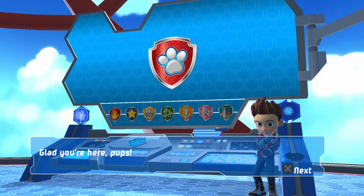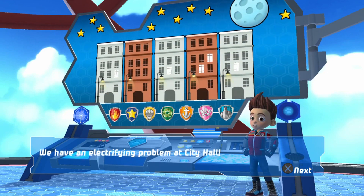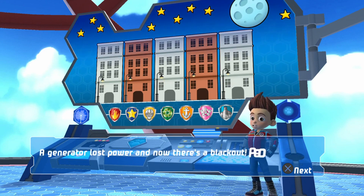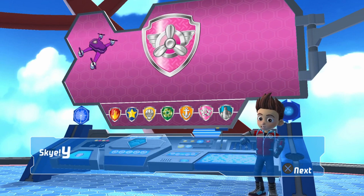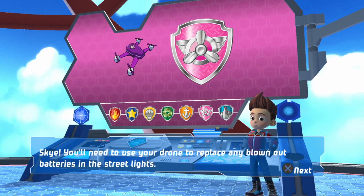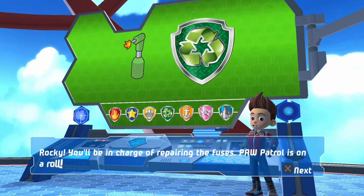I'm glad you're here, pups. We have an electrifying problem at City Hall. A generator lost power and now there's a blackout. People can't see anything and someone could get hurt. Skye, you'll need to use your drone to replace any blown-out batteries in the streetlights. Rocky, you'll be in charge of repairing the fuses. Paw Patrol, we're on a roll!